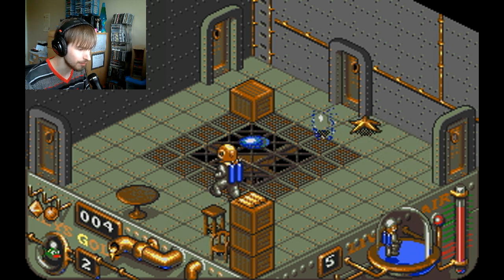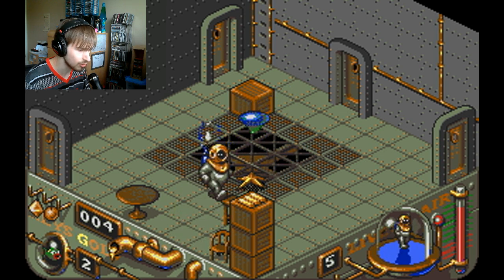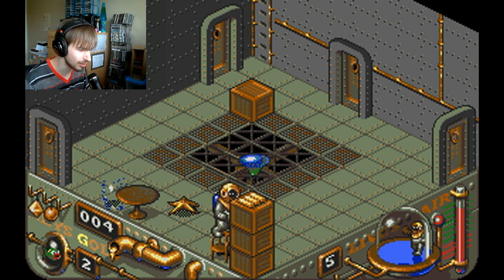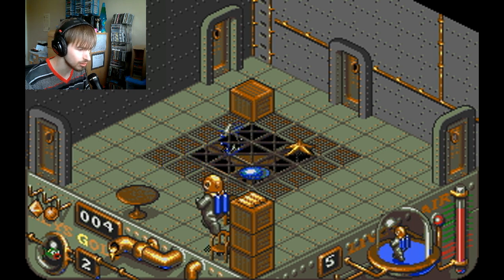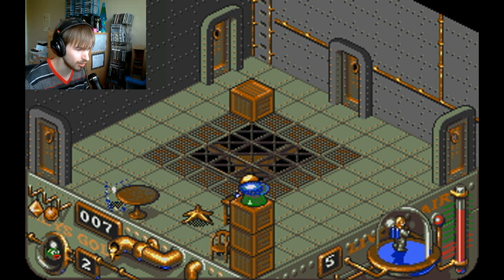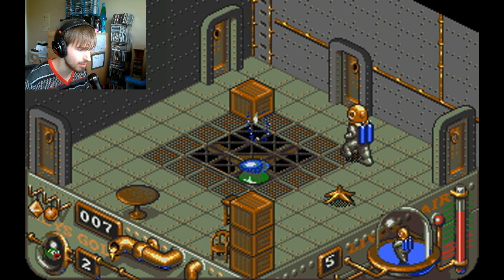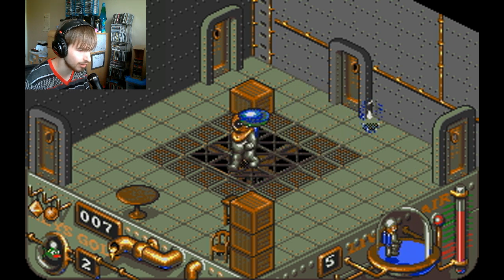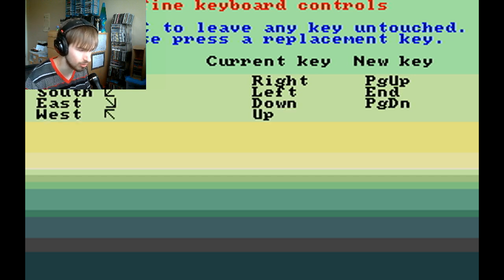And not get hit by any of the sea creatures that are dwelling on the boat. Eventually I will actually be able to collect this piece of gold up here. Okay, there we go. I need to remap these key controls — this is awful. I'm actually going to use the number pad because that allows me to do diagonals properly.